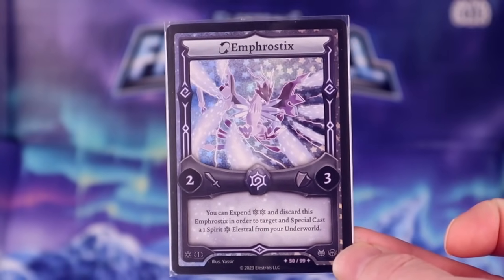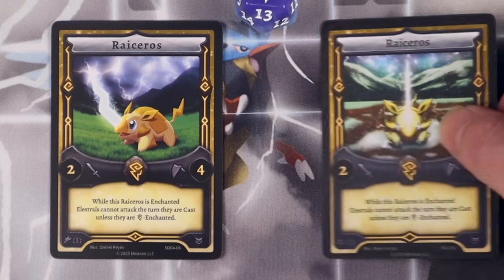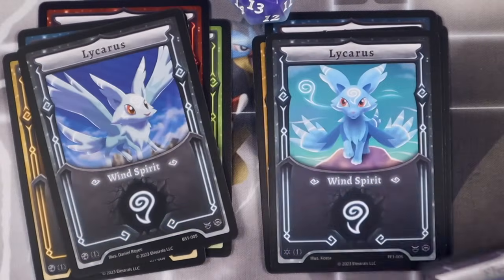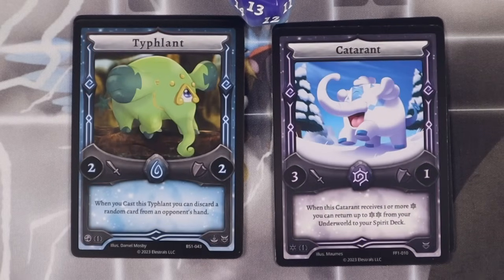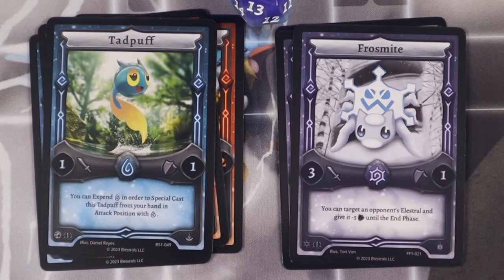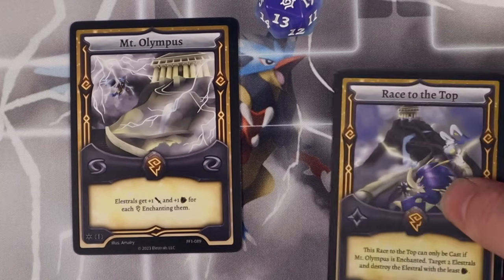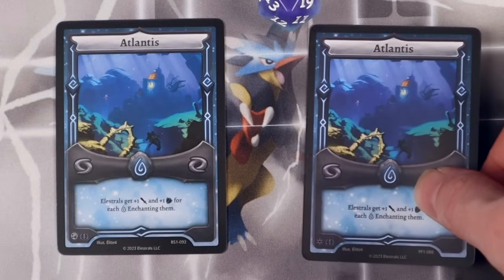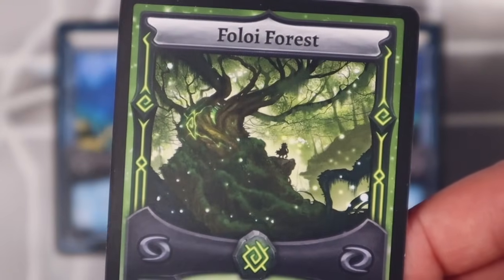Other interesting things in the set include new evolved forms of Ellastrols from the first set, with the added touch of reprinting their base forms with new artwork. The spirits got new artwork too, along with the new Fleurmine spirit cards. There's also a neat quirk where a lot of the new Ellastrols closely resemble other Ellastrols in a neat bit of biodiversity akin to the game Magi Nation. However, while all of the locations from the first set were reprinted, as each element got a card that checks to see if certain location cards are in play, they sadly did not get new artwork. I kind of wish they'd given the Foloi Forest card some art from the audiobook at least.